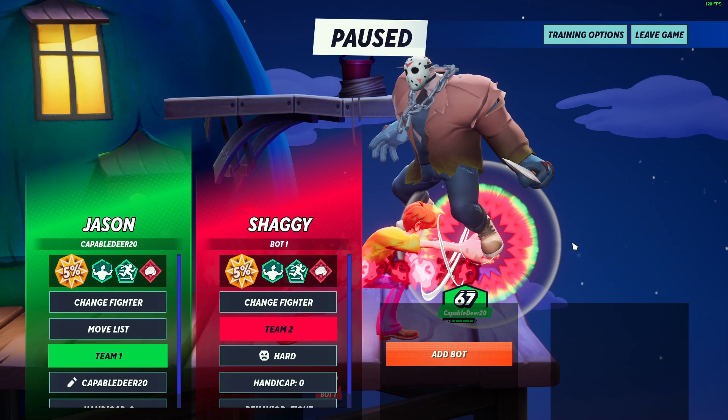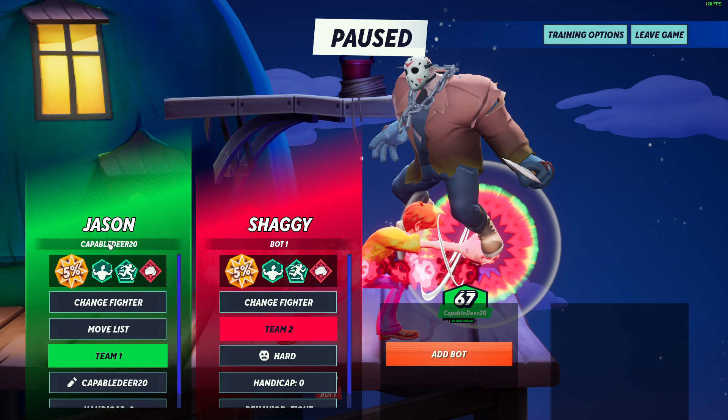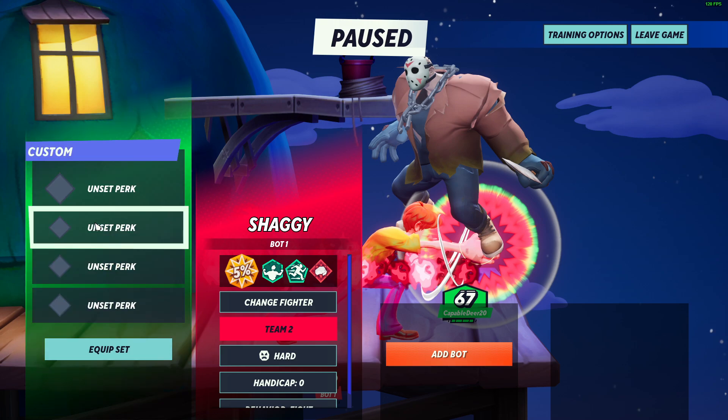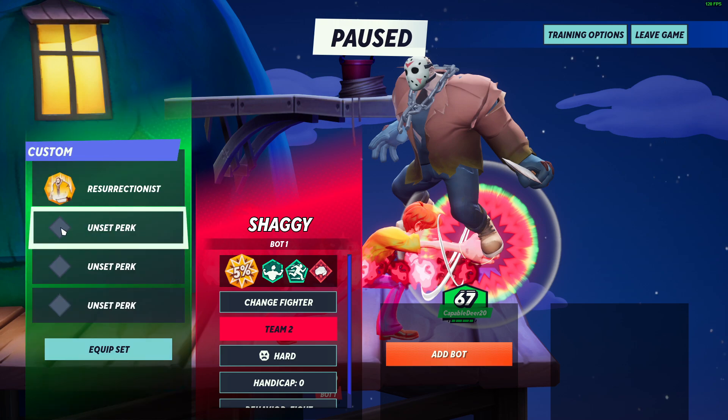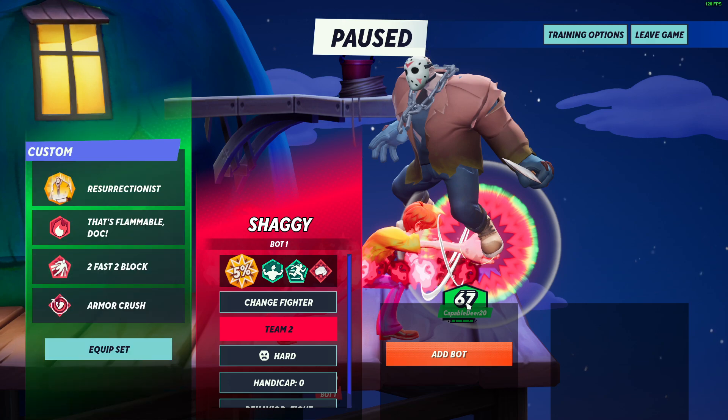Then, what you need to do here: if you want to change your perks, go to your account and then your character. Pressing on it, you can make it custom — you can set up a pre-made one, or you can just set it to custom and set your perks as you want right here.